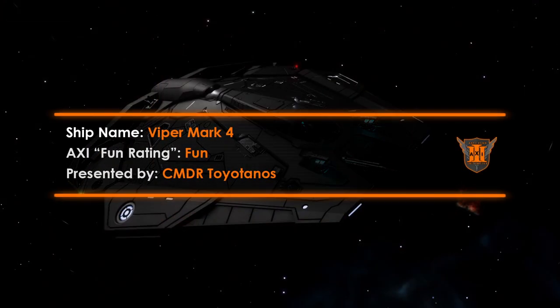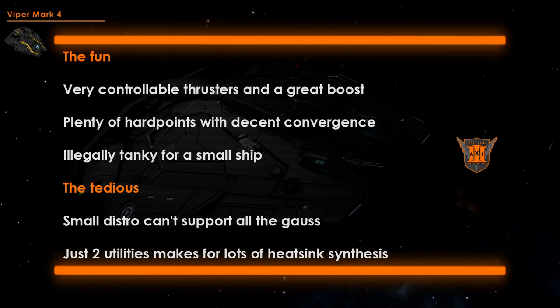Like its smaller sibling, the Viper Mark IV is a very powerful ship. Its boost is the second most powerful in the game and the maneuvering thrusters are simply fantastic. However, that comes with the downside of being a much heavier ship, which results in a lower top speed. Orbiting is quite nice, but you're still going to feel limited by the two heatsink launchers. It's also illegally tanky for a small ship, so you can take one heck of a beating if you do mess up that orbit and need to reset.